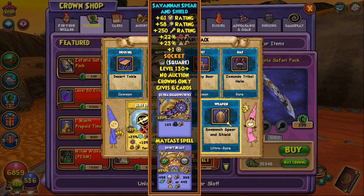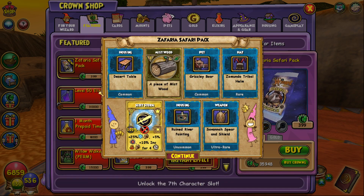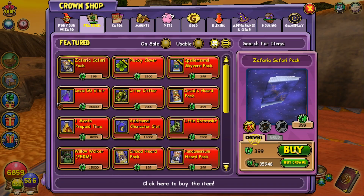We actually got a wand in the first pack, which is kind of rare for me. It's a balance and myth wand — the Savannah Spear and Shield — gives blocking, crit, and decent damage. I'm not sure what myth and balance damage on wands usually is, so maybe that's pretty high. It has may-cast Spirit Blast, so there's one of the wands from this pack.